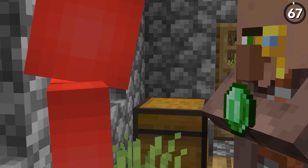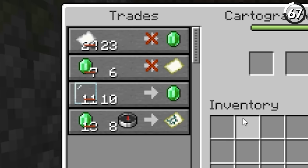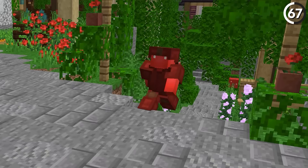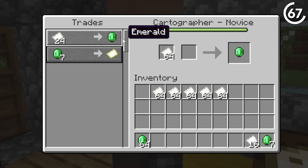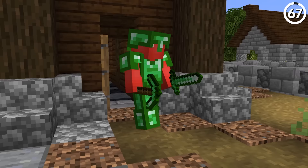Nowadays we use emeralds for trading, but if this suggestion gets added in, we could use them for tools and armor as well. That sounds crazy since it's just a currency right now, but this has been under review by Mojang. The balance would be tricky since emerald ore is harder to find than diamond, but you can also get a lot of them through trading — so maybe best as a tier between iron and diamond.